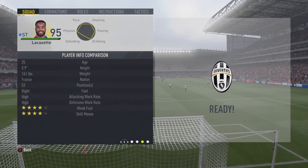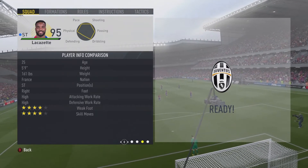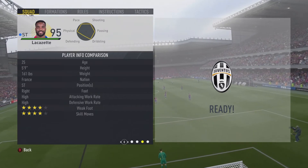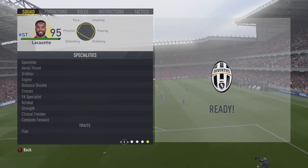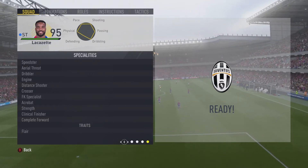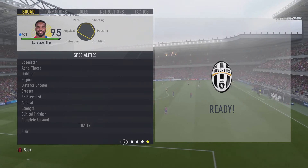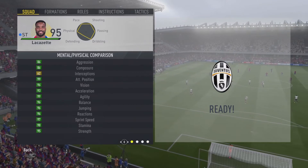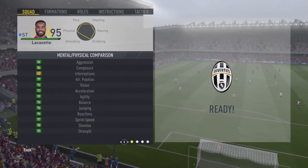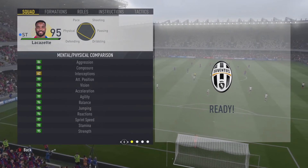He's 25 years old, right foot, four-star skills, four-star weak foot — which isn't great — high/high work rates. He's listed as a speedster, dribbler, engine, direct striker, crosser, free kick specialist, strength, clinical finisher, complete forward, and flair. He literally has everything you need for a striker in this game. He's absolutely unbelievable.